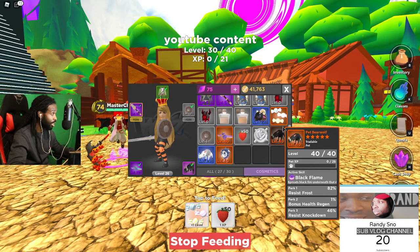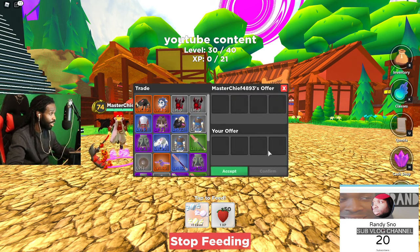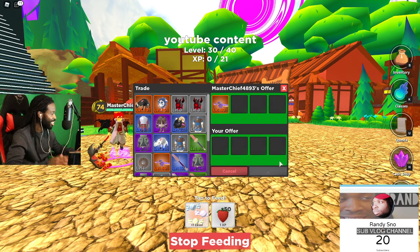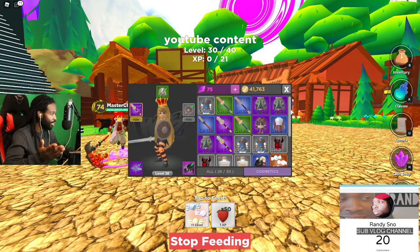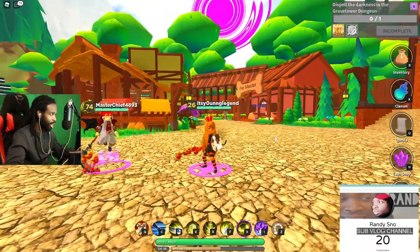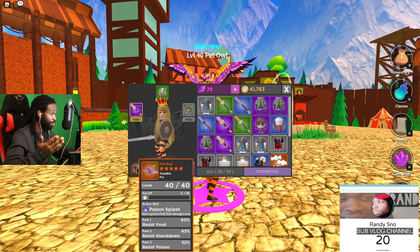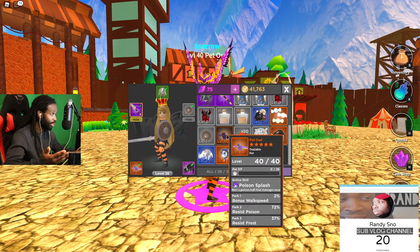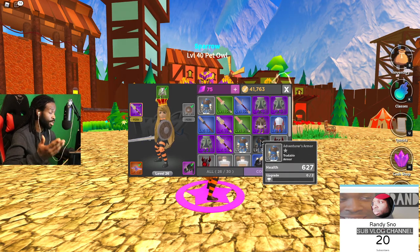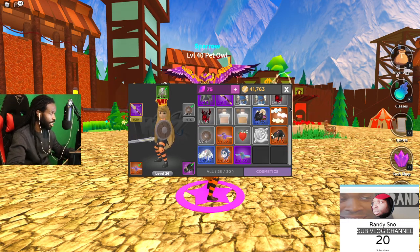After that, you level it to level 40 to get the final form. Here my friend is showing what the max level looks like. When you level it to max, you get the final purple form. This one is the Potion Slash version, and there's also the other one that heals. That's basically how simple the pet system is in this game.